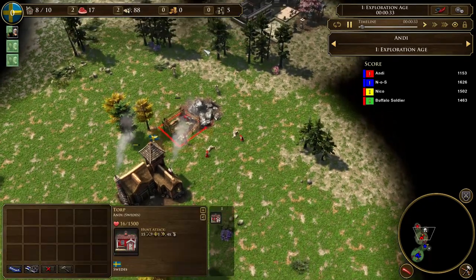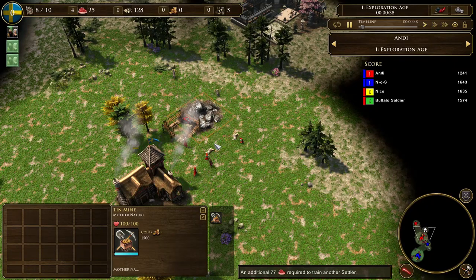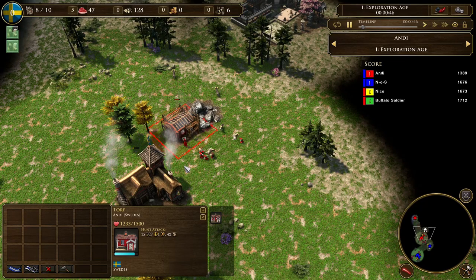On this map we have sheep. If there are sheep on the map you want to get as many as possible, because you can kill them near your torps and then your torps will gather them pretty fast. That's a nice economic boost.